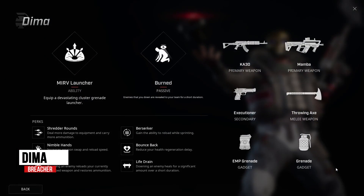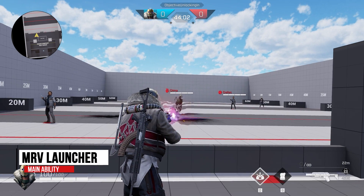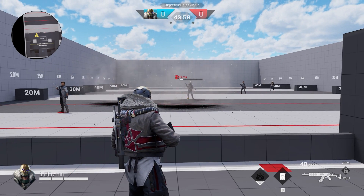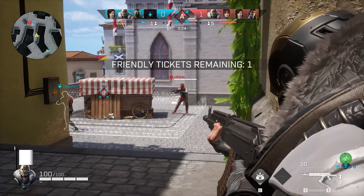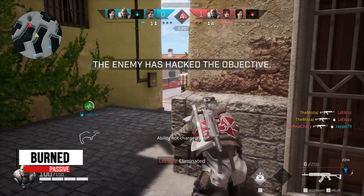First up is Dima. Dima is a Breacher, meaning that he is the optimal choice for ripping through defenses and creating openings for your team to attack. This mercenary's weapon of choice is a grenade launcher that shoots cluster grenades. These grenades burst into mini-grenades that are useful for pushing opponents out of cover. Dima's passive ability, Burn, makes any enemy downed by Dima visible to the rest of his team.